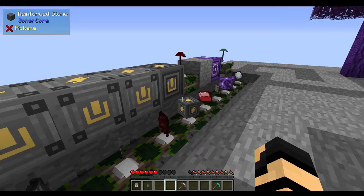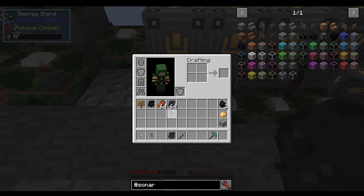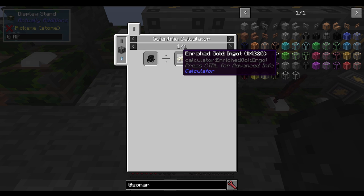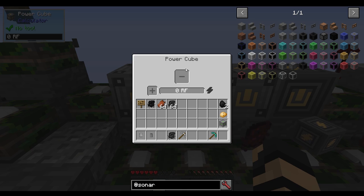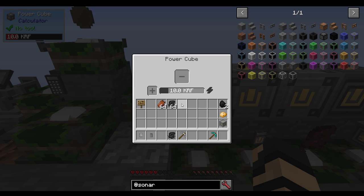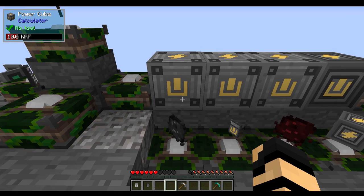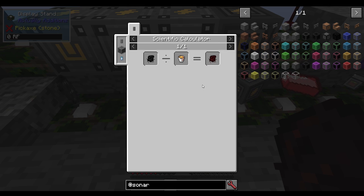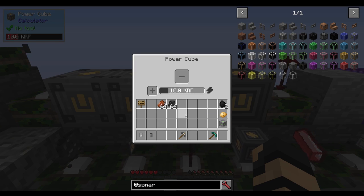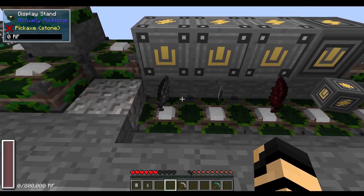Moving on, we've got purified coal, which is a little bit better than enriched coal. Enriched coal is just redstone and coal, but purified coal is enriched coal divided by enriched gold ingots, and it's much better. If I put enriched coal in a power cube, I get 3,000 RF. If I put in purified coal, I get 10,000 RF. You can also create fire coal, which is enriched coal divided by a lava bucket, and that also gets you 10,000 RF. So you have two different methods — instead of just using gold, you could use lava.